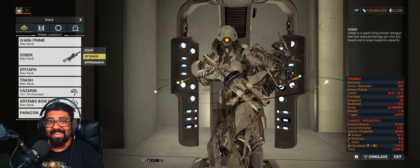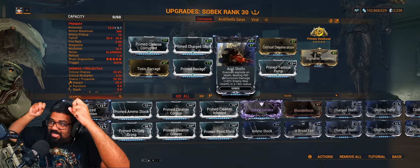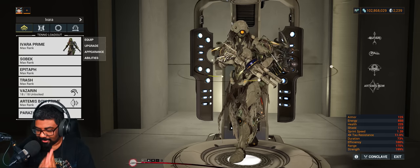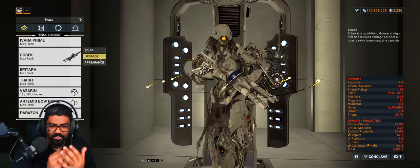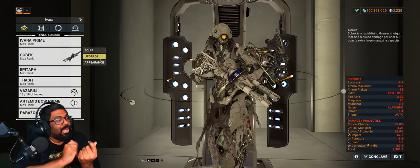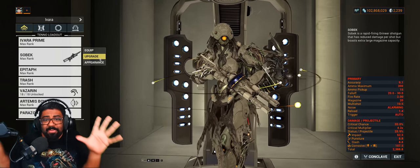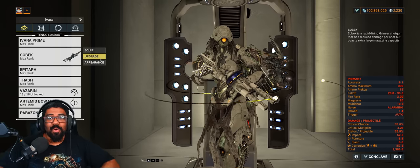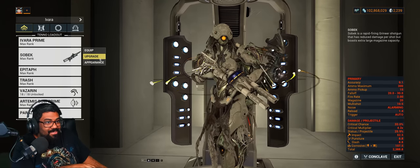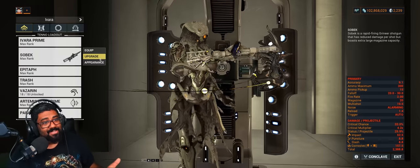Everybody knows about Sobek and its Acid Shells augment — Acid Shells takes a portion of damage dealt to a healthy target and spreads it to nearby enemies, works really well when enemies have no armor. Here's another thing plaguing guns as a whole: reload speed. Reload speed can kill your DPS and KPS, and can also kill you — if you're spending time reloading you have to take cover. In Warframe, enemies just swarm you; the only thing close to cover is crowd controlling enemies, using a shield or bubble, or procing Vazarin on yourself just to give time to reload.